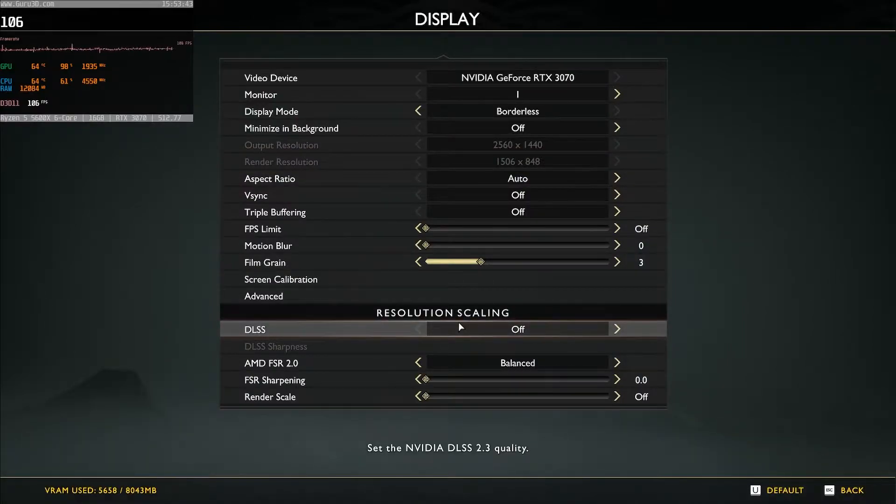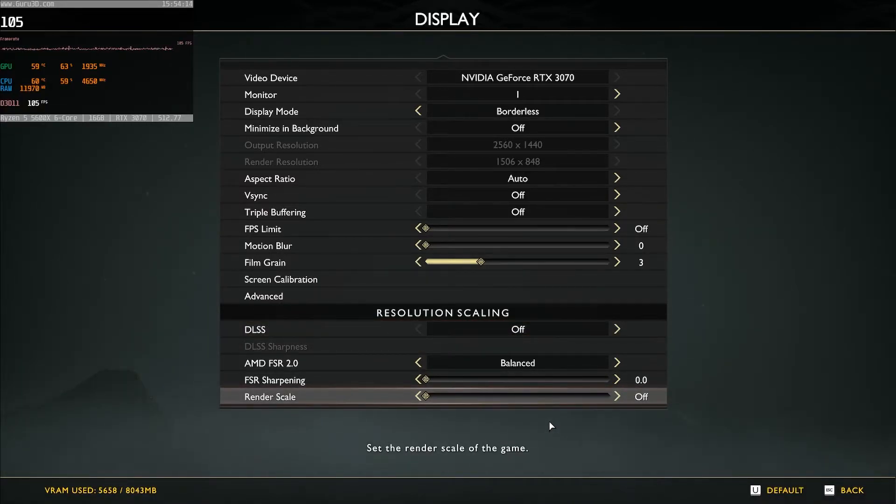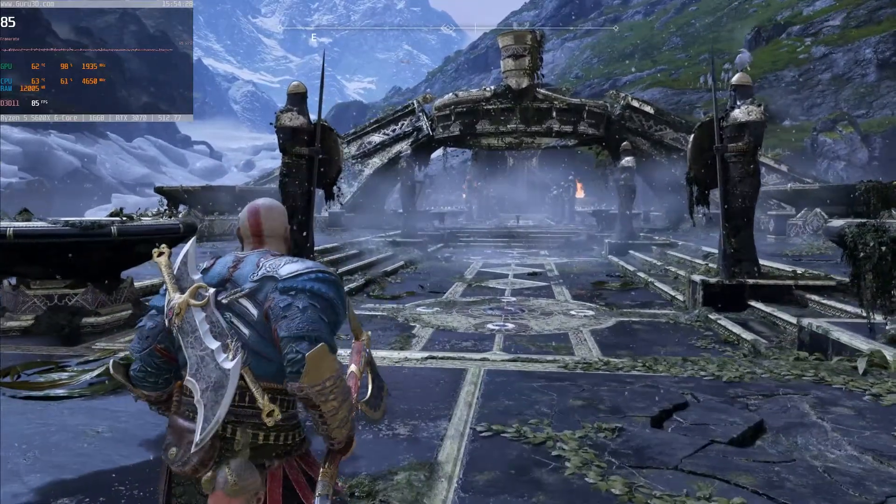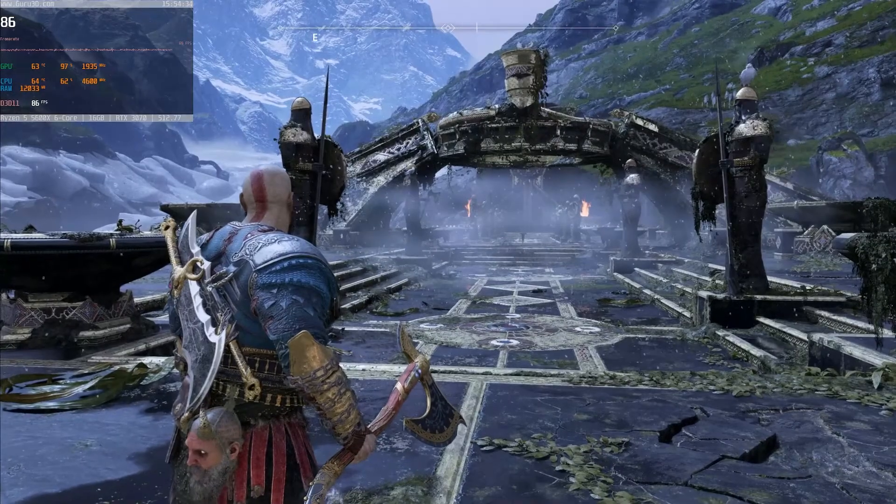That is pretty much all we've got for today's video. DLSS is definitely better, but keep in mind I am on an NVIDIA card. AMD FSR 2.0 might look better on an AMD card. Definitely use DLSS in God of War if you can. I'm interested to see in the comments from people with AMD cards. Hope you enjoyed the video — give it a like, have a wonderful day, and I'll see you in the next one. Peace.